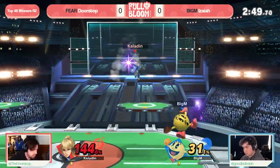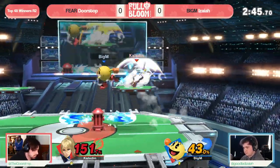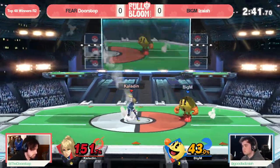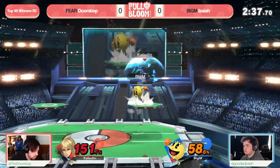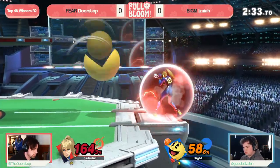But you saw the counterplay is there. I love that Zair off the frame trap — you either get caught in the up air string, or you get caught by that. Even still, just not a lot of damage, so ZSS gets something, but just not too much. She has to work so hard, and we see Doorstop winning interaction after interaction — but all it takes is for him to lose one more hit and the game is over.